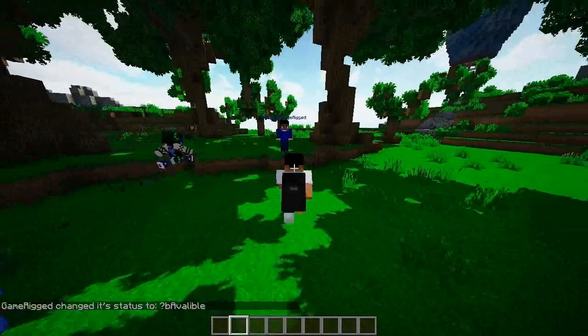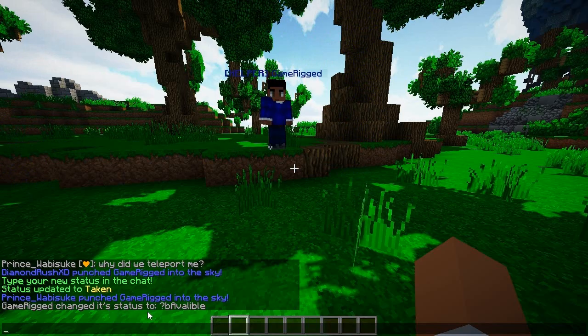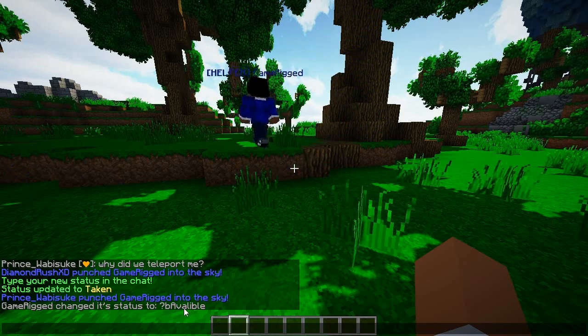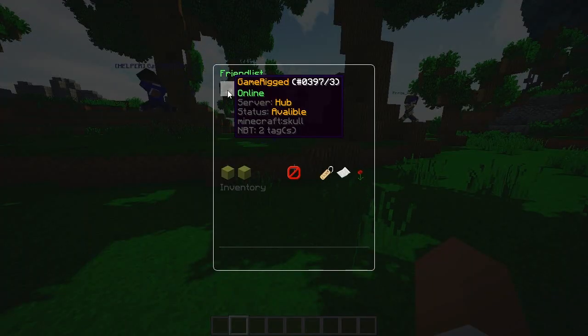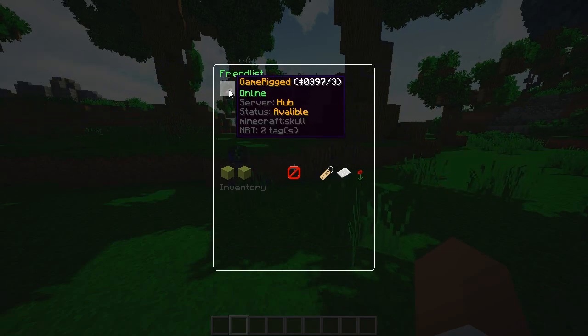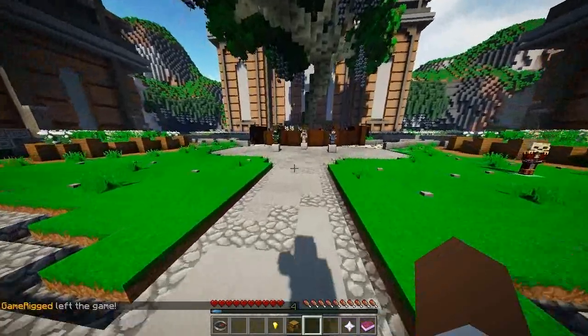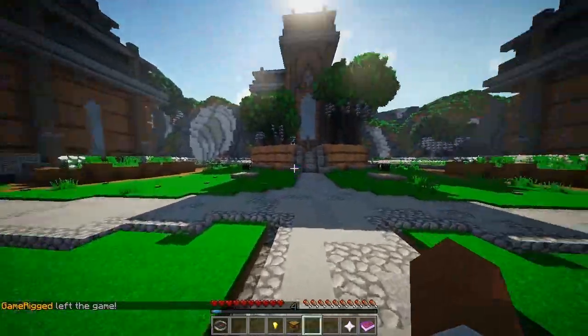These are pretty much guys who come into my server and test everything out — my beta testers — so they've sent me a friend request. If I actually want to accept them... Game Rig changed his status to 'Available'! Now as you can see, my friend list has Game Rig in it. It even says what server he's on — he's currently in the hub and available online.